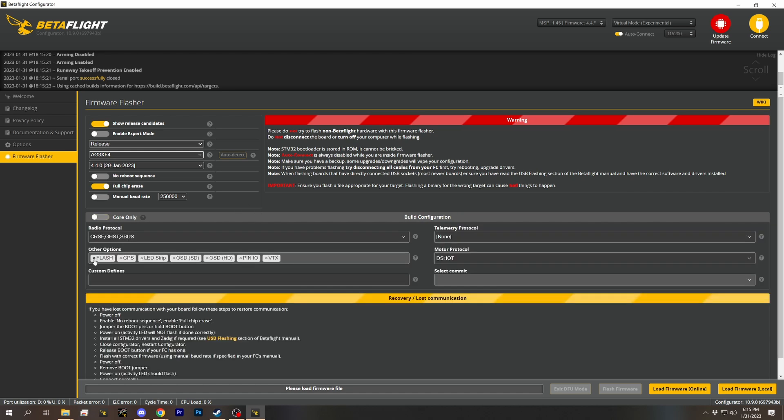I found somebody who said their JBF7's VTX pit switch doesn't work and user one mode doesn't work — it was because somehow they had removed the pin IO function, and then that just got compiled out. The default settings will work for most things, but you should be aware that in Betaflight 4.4, there can be whole chunks of Betaflight that just aren't there if you don't choose to add them. Things that used to work just won't work, and you may have to go back and recompile. Be aware of that.